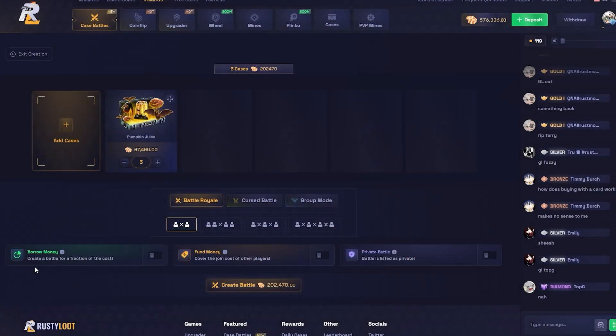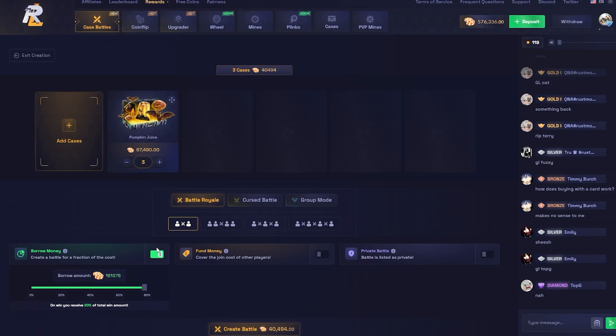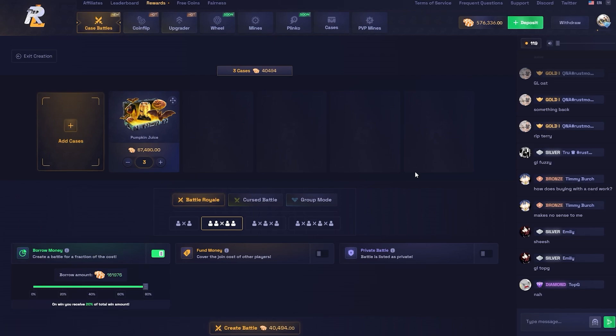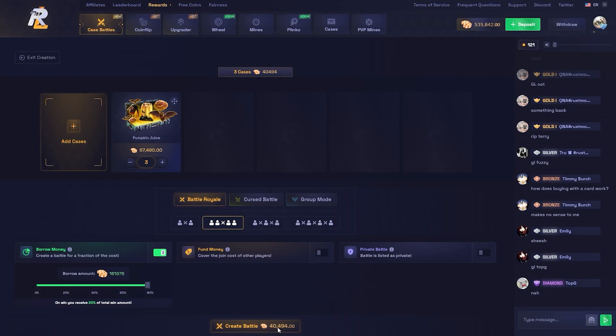Let's do three of them, confirm selection. We go to borrow money and max out that bar — so it only costs 40,000 instead of 161,000. It would have cost 200,000, so instead it only costs 40,000, but you only get to keep 20% of the win. On certain cases that are super volatile, it can still be massive wins if you actually hit the item. We're gonna make this a 2v2.